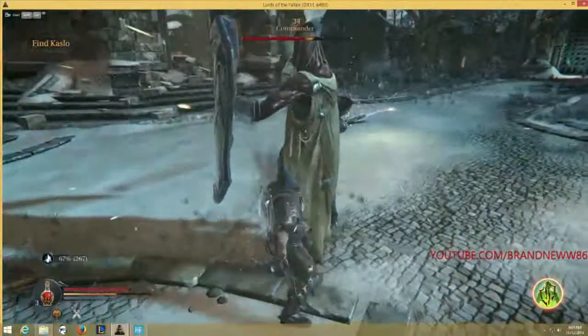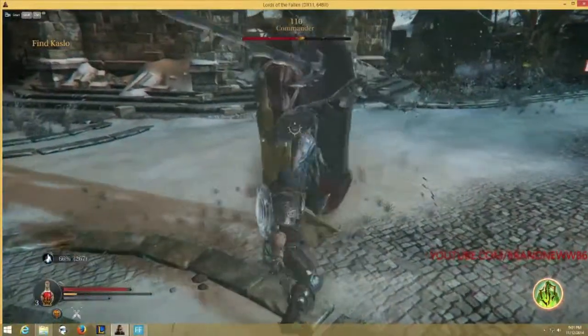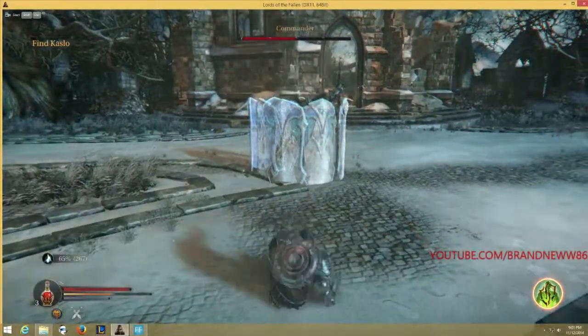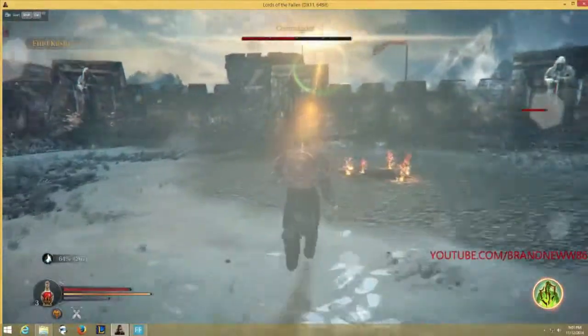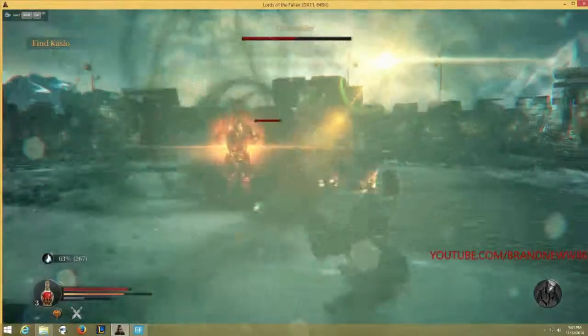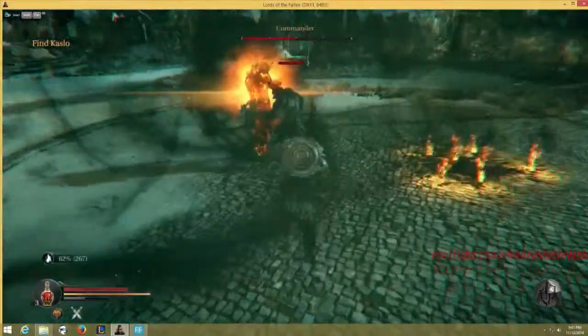Whenever he does that and points the sword up in the air and does the little animation, he's obviously going to do a straight line skill shot. That's your opportunity to sidestep and do some attacks — get a couple cheap shots in.